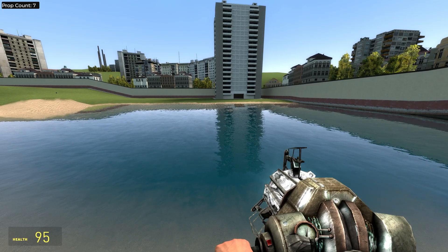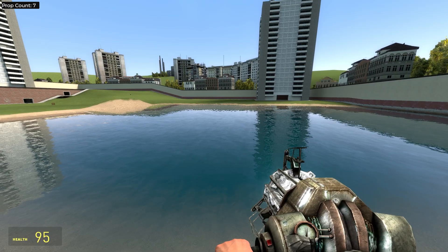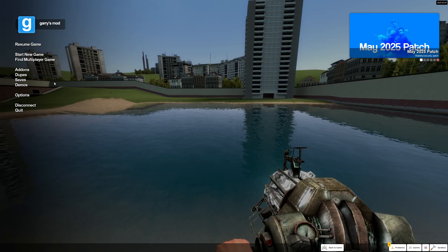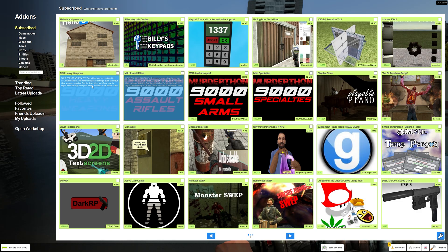Hello Garry's Mod players, today I'm going to show you how to install add-ons or mods to your game. The first method is you simply go to the main menu. This is the main menu — you press on add-ons, and then you can look here in the subscribe section, you will see the add-ons you have downloaded.